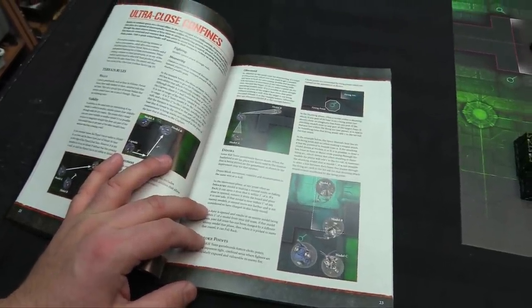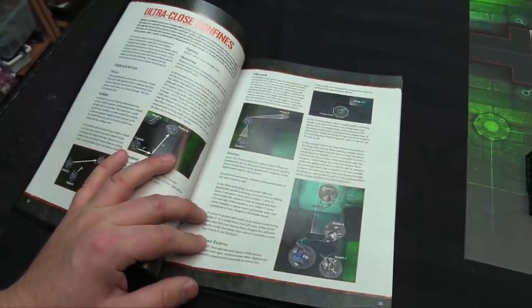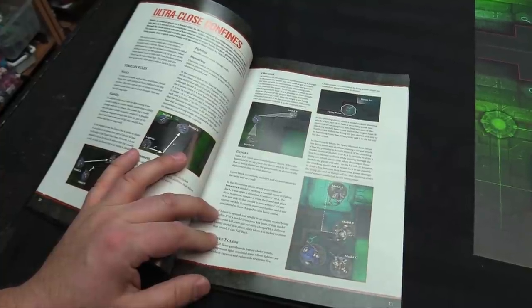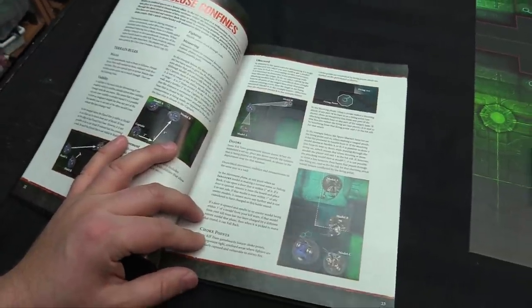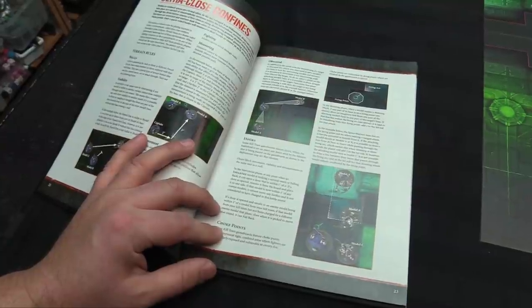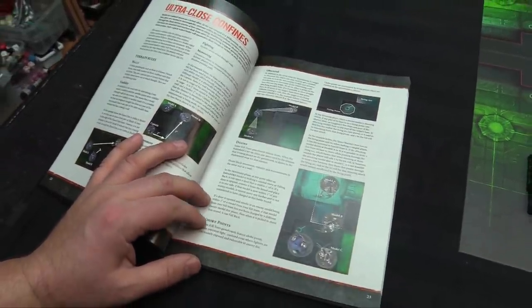Doors block movement, visibility, and measurements in the same way as a wall. In the movement phase, when an infantry model making a normal move or falling back, it can open a door within one inch. If a door is open, remove it from the board and replace it to one side. If that model is now within one inch of any enemies, it cannot move any further. If opening a door results in an enemy model being within one inch, and that model from your kill team has not been charged by a different enemy model, when it's picked to move it can only fall back. Choke points - some kill team game boards feature choke points.